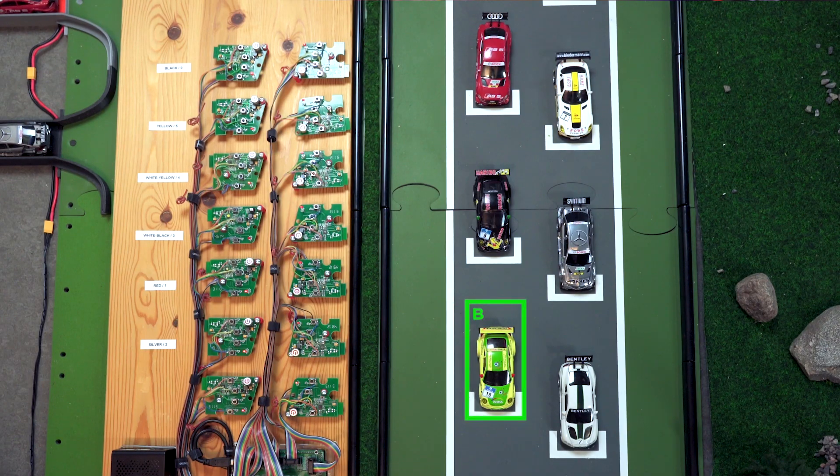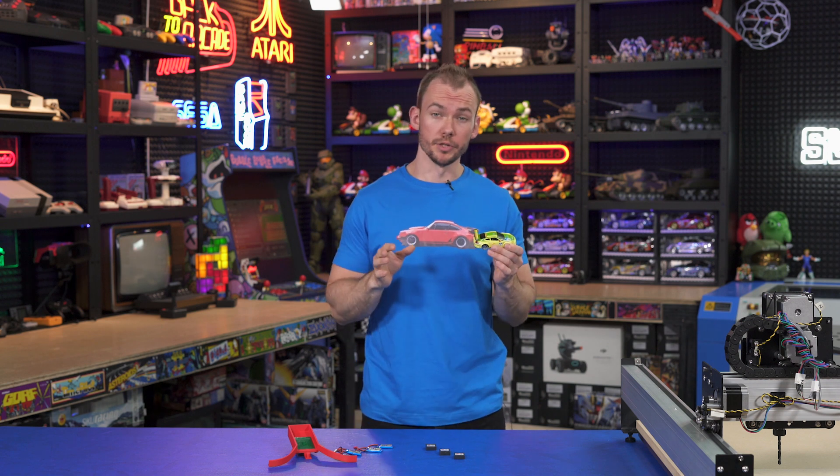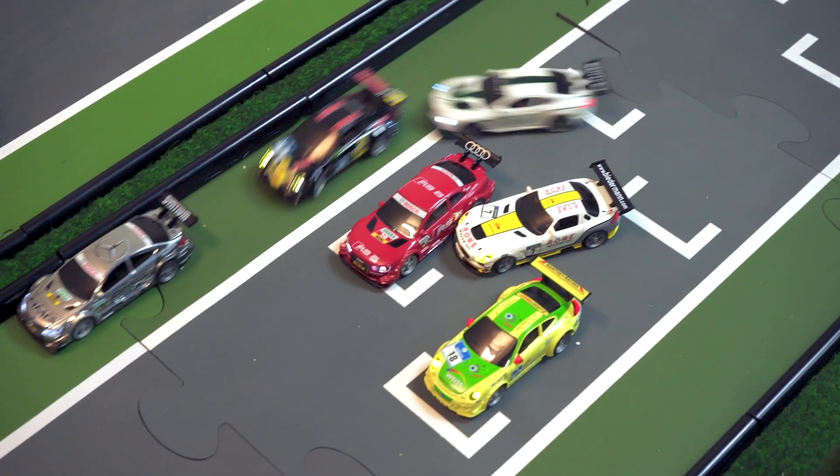So say car B is finished charging first, controller A might accidentally connect to it first. And then say car A is finished second, controller C might connect to that, and so on. This can make it incredibly hard to figure out which car is being controlled by which controller, which is pretty confusing when the next race starts and it says you're the red car, but somehow you're controlling the white car.